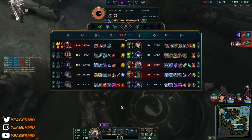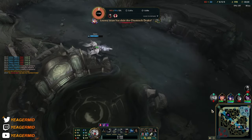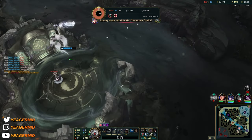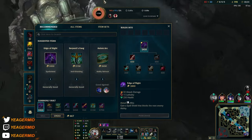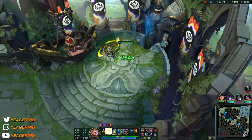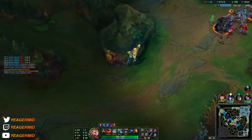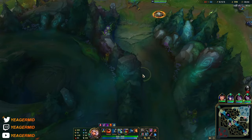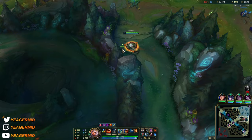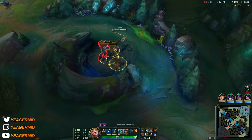Their jungler is really good at playing around objectives — ours is not; he's a complete clown. If we had at least the Drakes so far we'd still be in a really good position, but because he's constantly going for kills and being on the wrong side of the map, this game is becoming harder for no reason. This is just an example of how stupid decisions from a single player can make the game a lot harder, even though you were in a winning position to start.